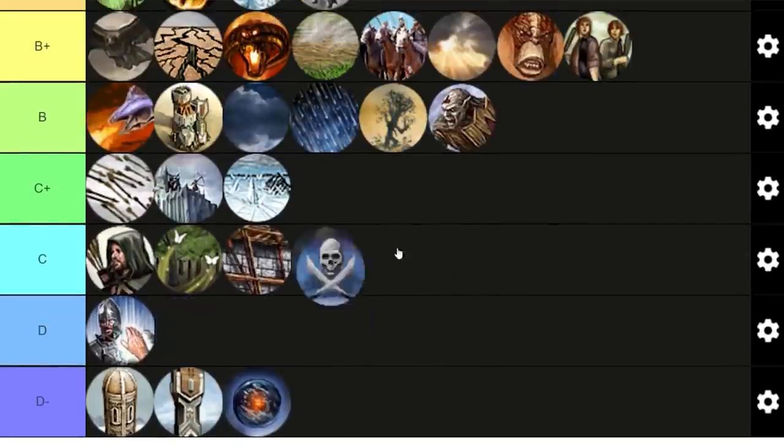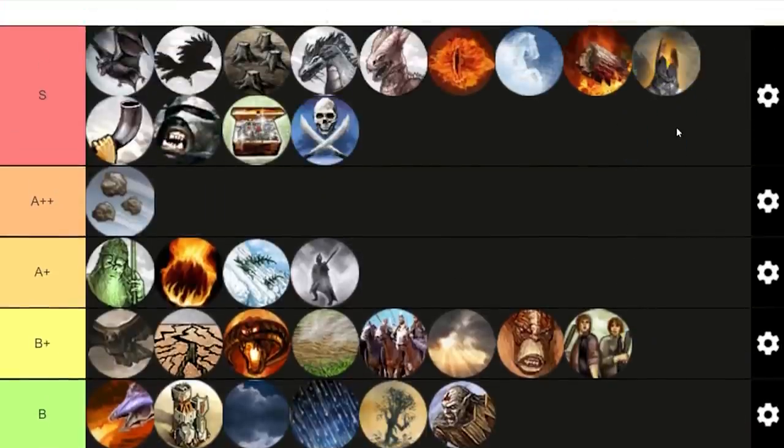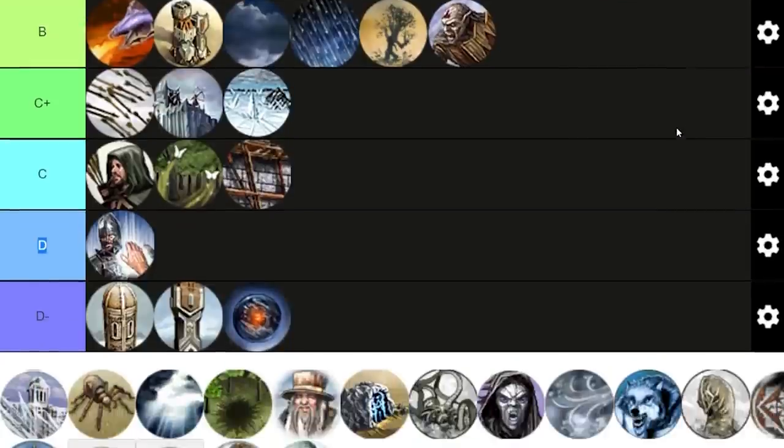Scavenger — very good, underrated as hell for no reason. Pick it always from the Goblin spellbook. Money, money, money. The earlier you pick it, the more value you get in the long run. The longer the game goes on, the more money you get from Scavenger. You always kill units at every stage of the game, and in late game you kill even stronger heroes, which makes even more sense to go for Scavenger. You should never run out of money with Goblins.